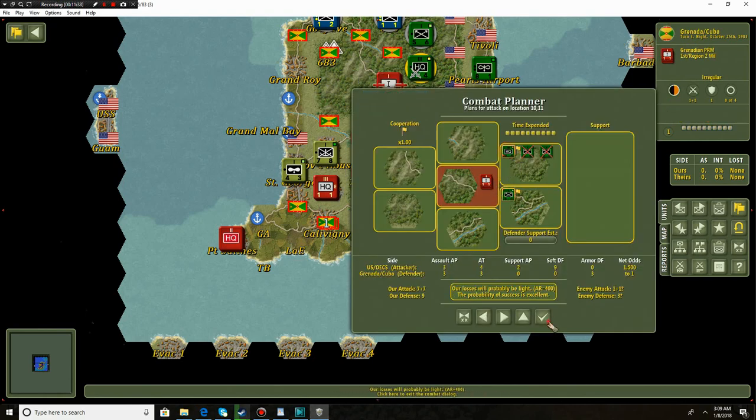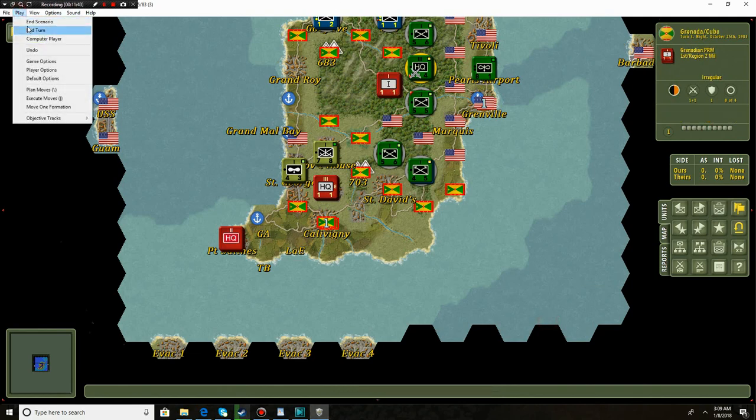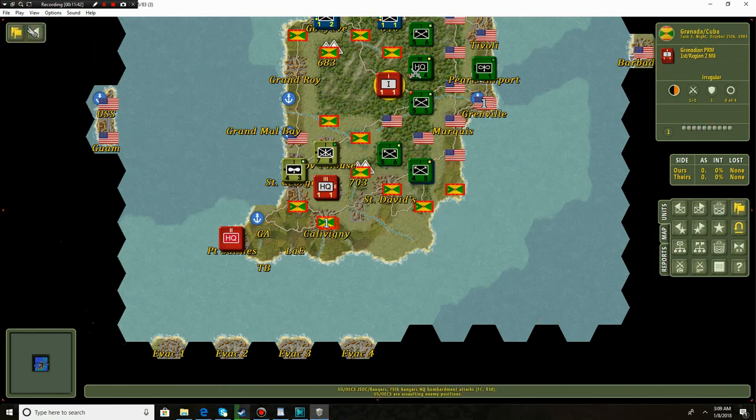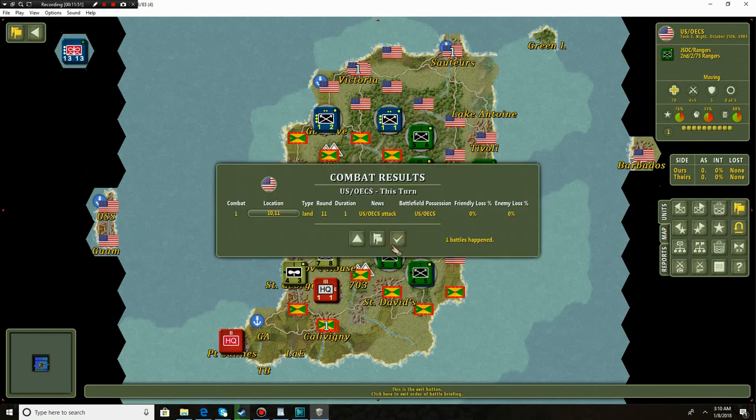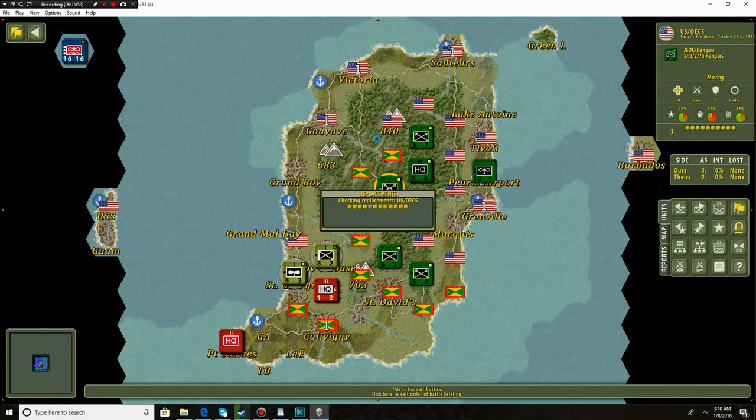Come on - these are regulars, they've got to get wasted. Ending the turn. The irregulars are on the move once again. It's going to be a very successful attack - actually they ran away without taking any losses whatsoever.